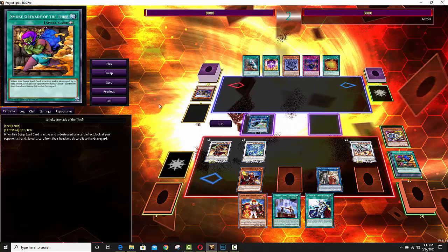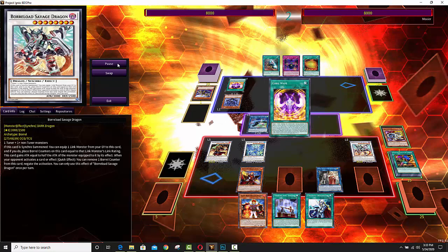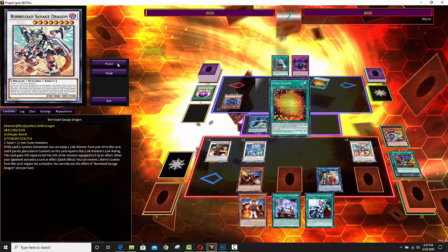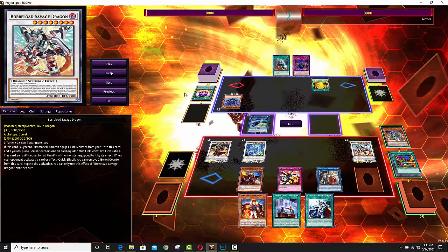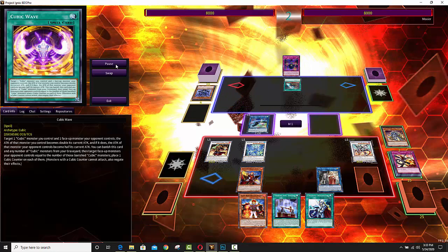So who do you think is going to win this duel — the person with all the negates, or the person playing the little old Cubic deck? Because you might be surprised. It doesn't look like any of these Cubic spells and traps are actually going to resolve — Cubic Dharma and Cubic Wave are being negated. But the Cubic cards do activate in the graveyard, so it's not that big of a deal.